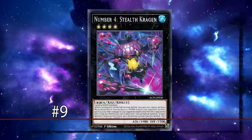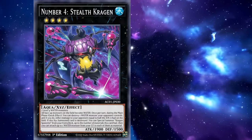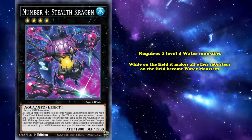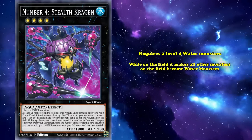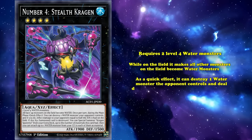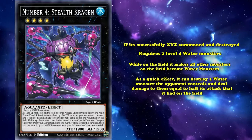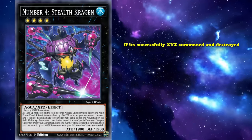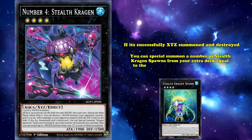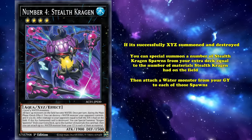Sneaking into the number 9 spot, we have Number 4: Stealth Kragen. This is a Water Aqua monster with 1900 attack that requires two Level 4 Water monsters as its materials. While on the field, Stealth Kragen makes all other monsters on the field become Water monsters. As a quick effect, it can destroy one Water monster your opponent controls and deal damage equal to half its attack. Also, if Stealth Kragen is destroyed after being Xyz summoned, you can special summon a number of Stealth Kragen Spawns from your extra deck equal to the number of materials Stealth Kragen had, then attach a Water monster from your graveyard to each spawn.